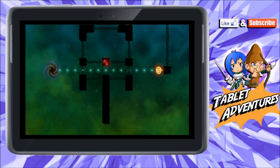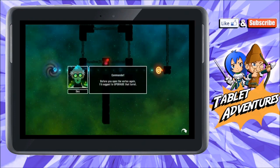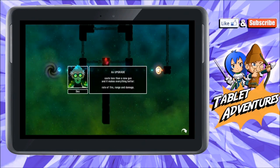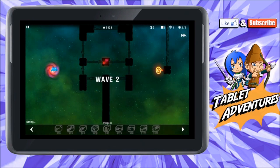We did it! One alien is hardly an invasion. The game says: 'That's an accident — let's see if there's more.' Then the commander suggests: 'Before you open the vortex again, I'd suggest upgrading the turret. Upgrading costs less than a new gun and makes everything better — rate of fire, range, and damage.' Select the gun then upgrade with the middle upgrade button — the upward arrow symbol. All right, let's upgrade it!